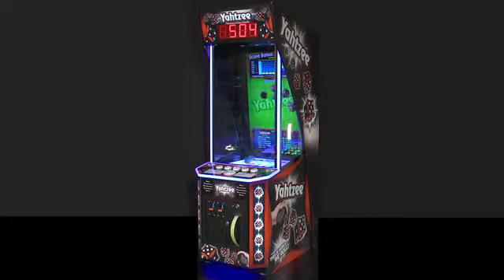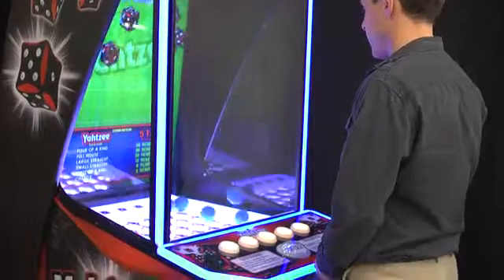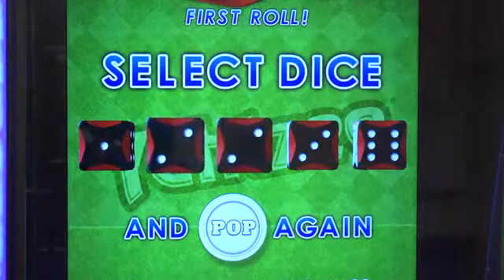As a ticket redemption game, players pop the balls to roll the dice and then select the dice to hold and pop again to create the best winning combination. Match all five dice for a Yahtzee and win the progressive bonus.